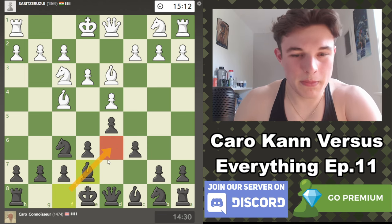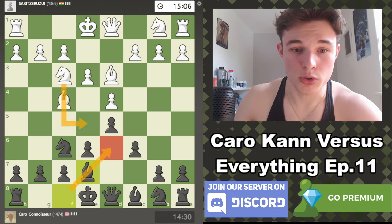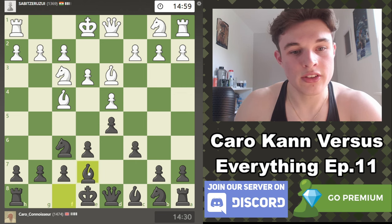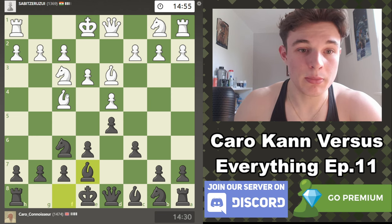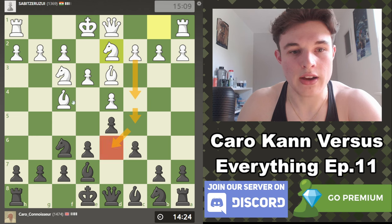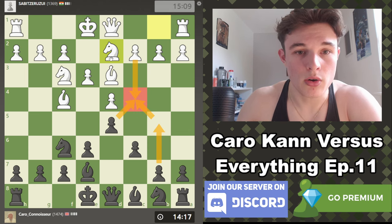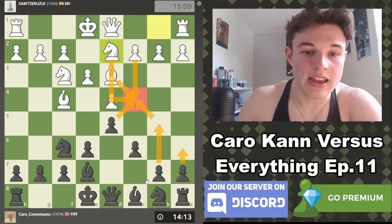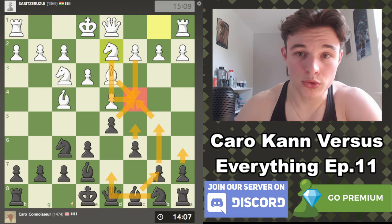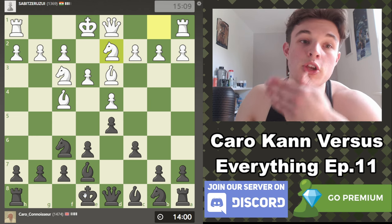I'm going to go bishop to e7. I could play bishop d6 to challenge his bishop but he probably just goes knight e5 and blocks the connection between the bishops, and I never want to take his knight with my bishop because I put so many pawns on light squares. My dark square bishop is a really valuable piece, especially because his bishop is targeting some of these weak squares. A lot of the time you'll see moves like c4, c5 to try and lock down on d6, so if he does go c4 I'm probably going to take it and play b5 with tempo.